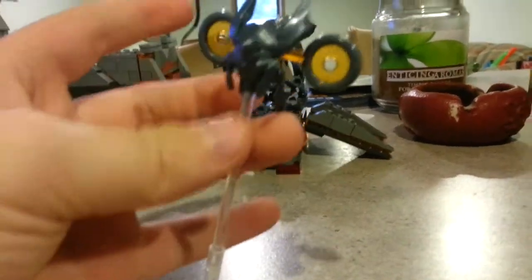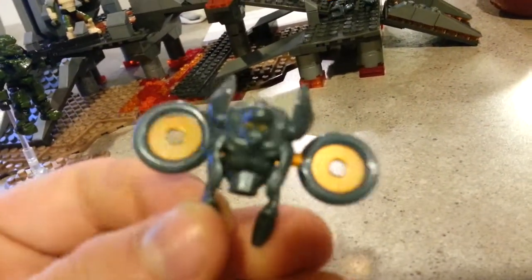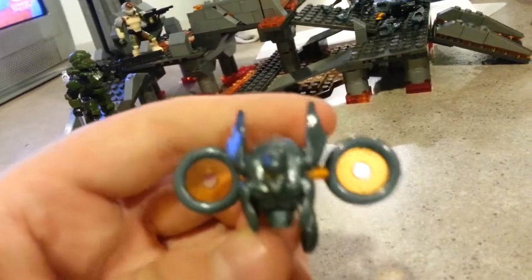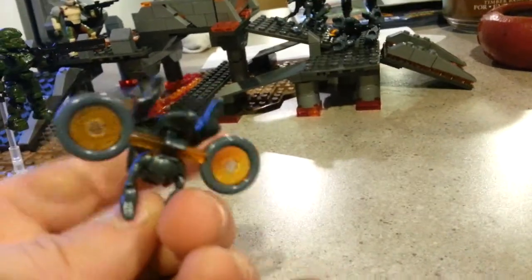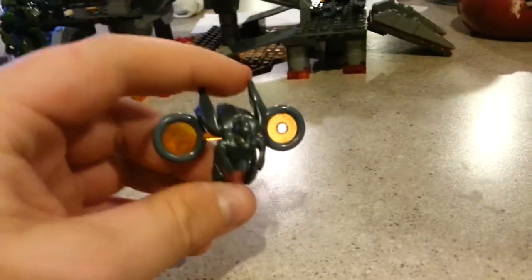Next up, we've got the Watcher. He comes with a stand to make him look like he's flying. Here's the Watcher — he looks amazing, very detailed. Surprisingly, he has six points of articulation: his feet, his arms, and these little ear flap things. You could also count the wings, but they're on a clip — or the discs, which make him hover. Very good figure; he helps make the set complete. You can also fold him up and put him inside the Promethean Knight, which I will show you really soon.